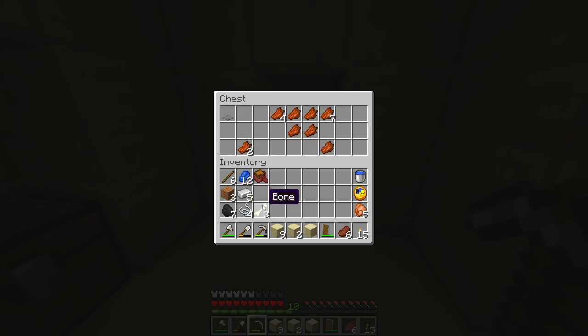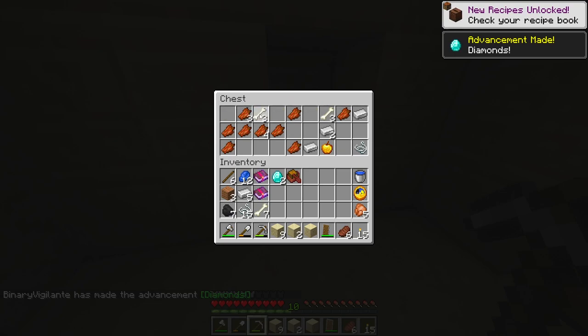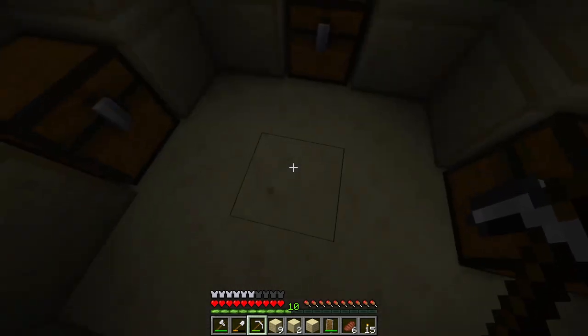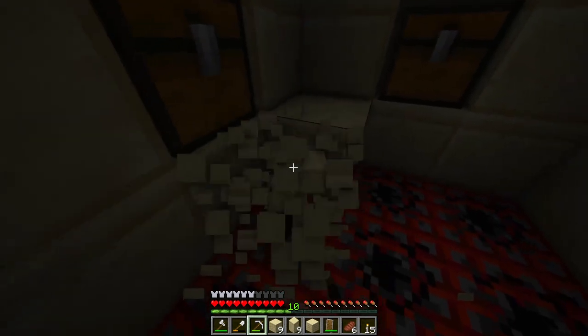Iron. I'm going to take all these bones and whatnot. Efficiency five — wow. Two diamonds, I think — yep, that's our first ever diamonds! Would you look at that, that's awesome. And a golden apple — very welcome. Also the string and the bones, that's very welcome as well. And of course we cannot leave without taking the TNT.